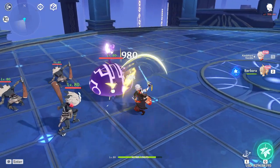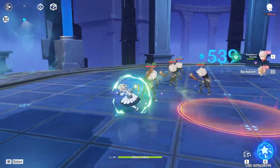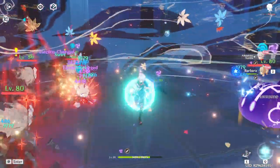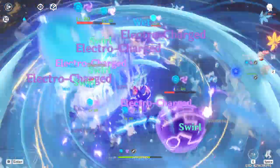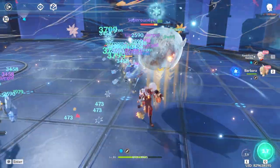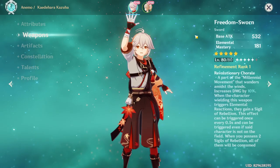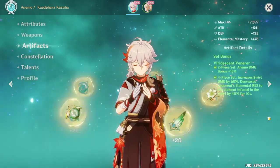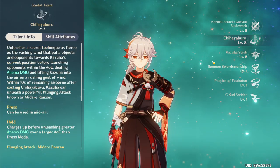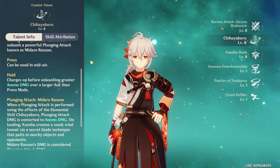That's cool! He does a good job of gathering enemies together. Obviously he's not going to do much damage like that because he's not running a proper weapon or artifact set to deal physical damage, but it's pretty sick. The skill press can be used in mid-air as well.